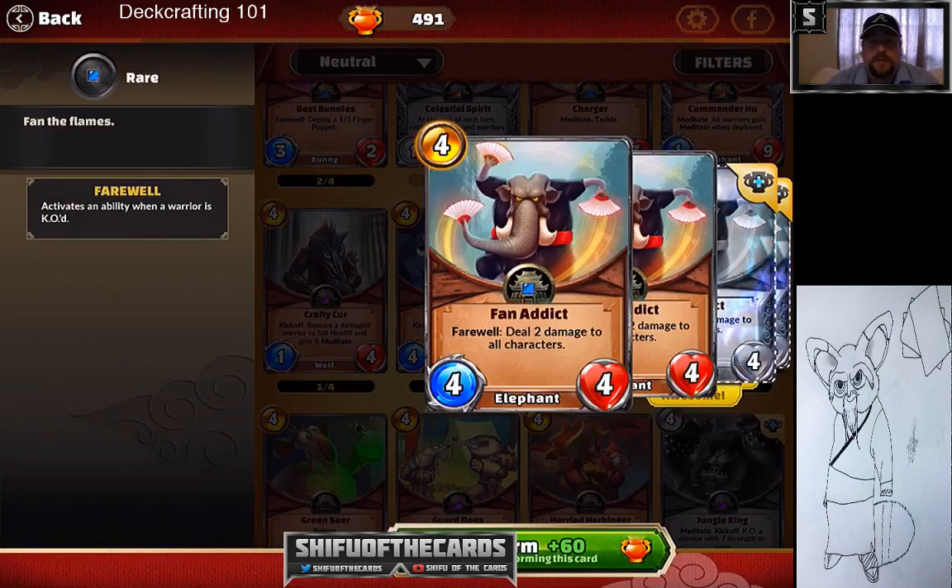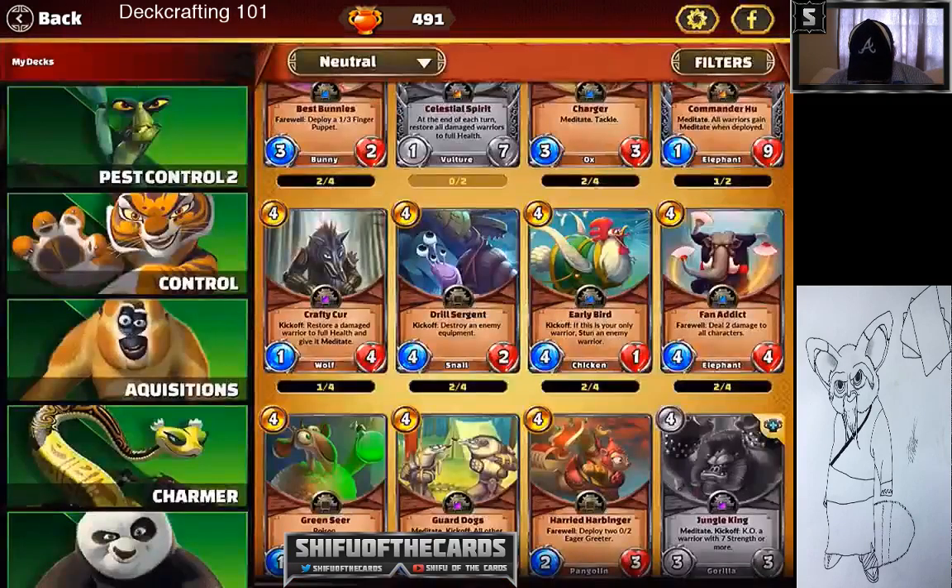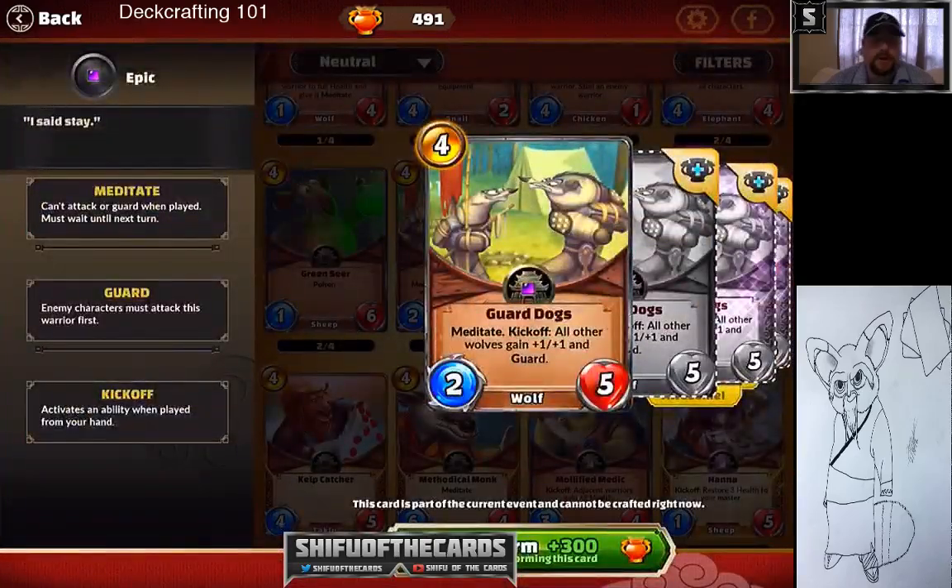There's another phenomenal destroyer card — four cost, four-four — that blows up their board and yours, which has cost me a game but is really solid with a lot of good stuff to it. Guard Dogs I love, and it's solid now but not quite great yet because there aren't enough little wolves to pair with it.